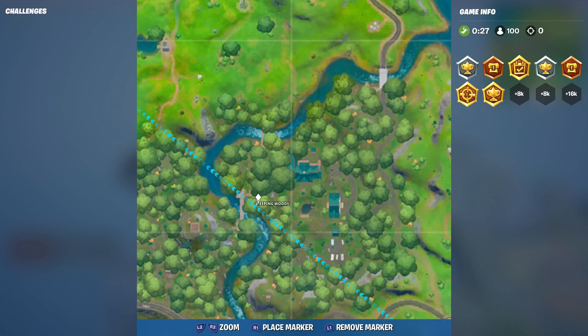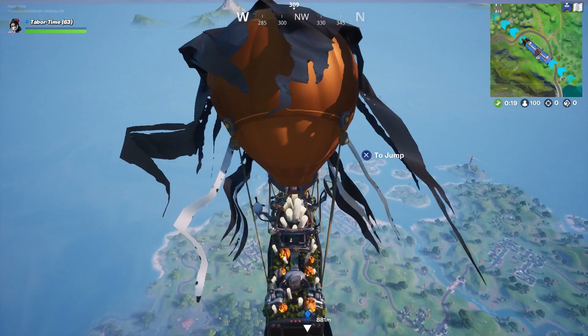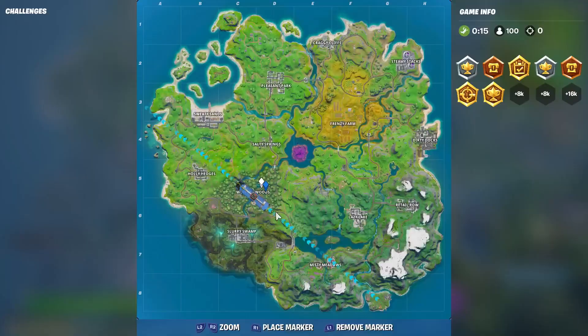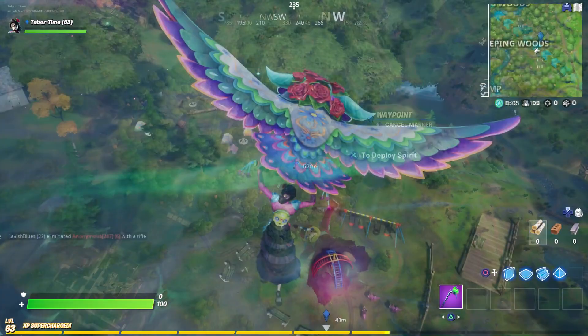First up is the haunted forest. There's only one real forest on the map and it's in Weeping Woods. The majority of chests are in the big buildings over there, so I suggest going there, but anywhere in Weeping Woods should count.